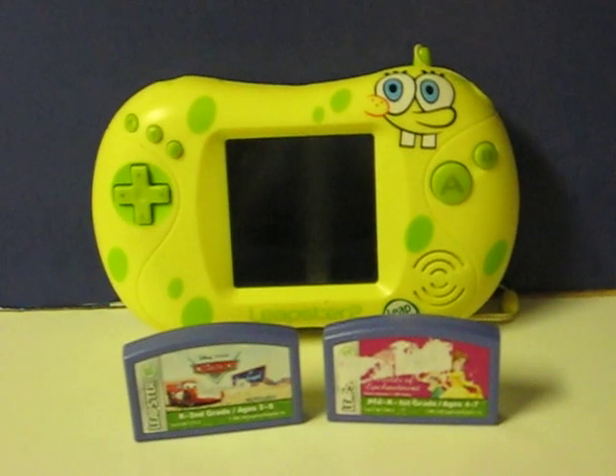This is the SpongeBob SquarePants edition of the Leapster 2. It's going up for sale with a pair of Leapster 1 cartridges, which are of course compatible with the 2. This is just a quick demonstration video to show how it all works. Functionally, it works the same as the regular green Leapster 2.